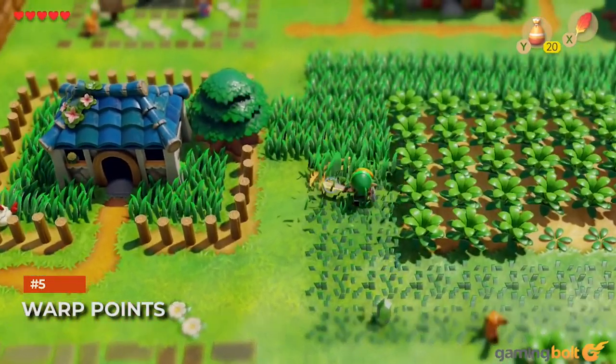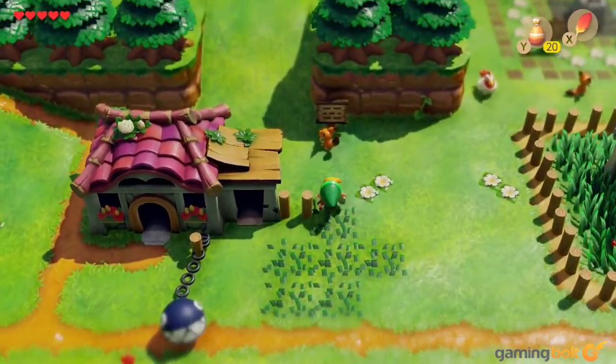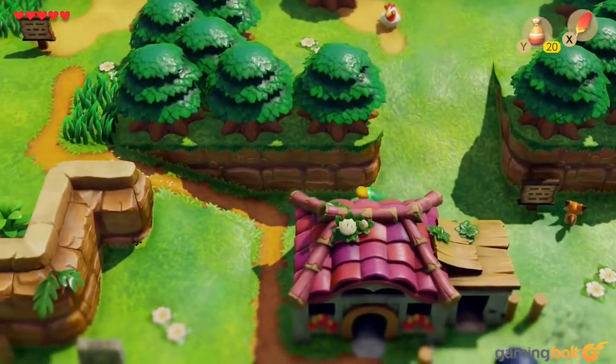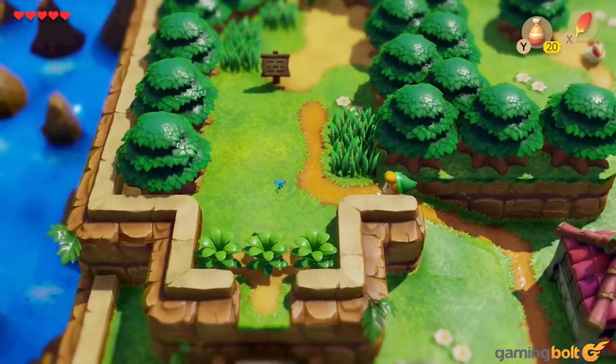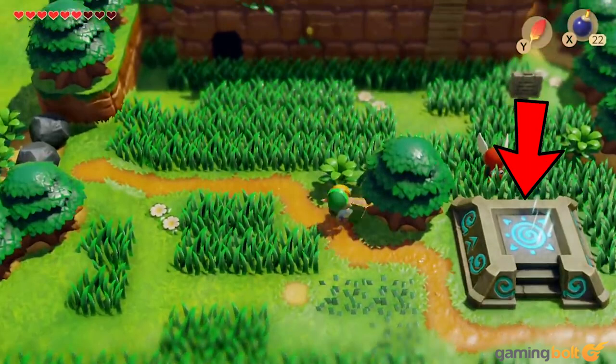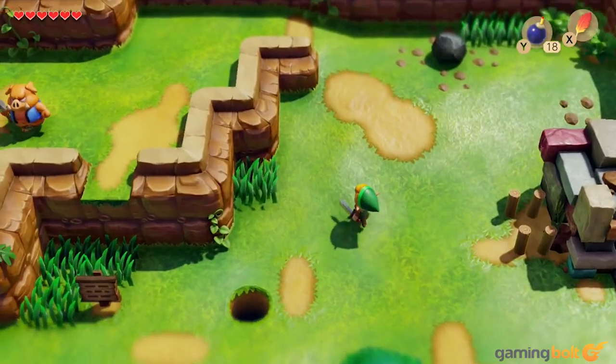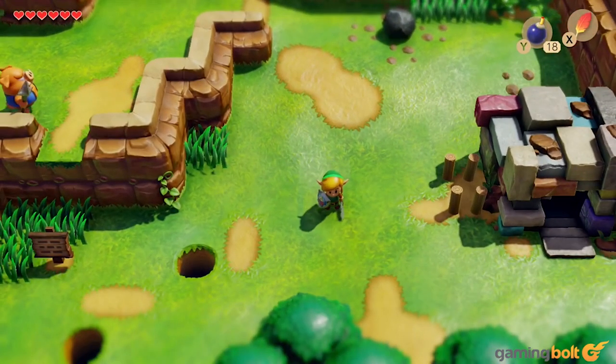Warp Points. Koholint Island is a much bigger place than it seems — or more dense than it is big — but getting from one end of the map to the other still takes some time. Throughout the game, you'll be doing a lot of backtracking in the overworld. Thankfully, there are warp points scattered throughout the map that you can fast travel to and from. So make life easier for yourself: when you enter a new area, keep an eye out for warp points, and if you spot one, activate it immediately.